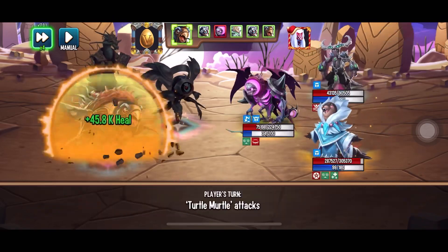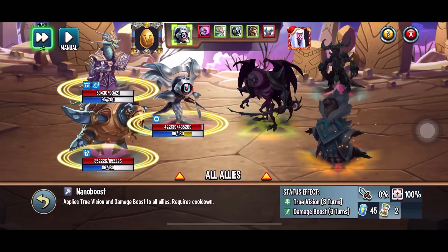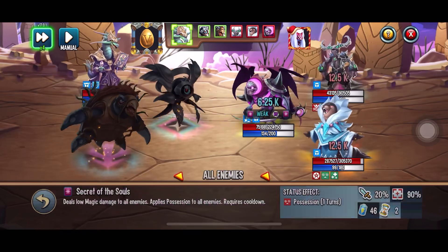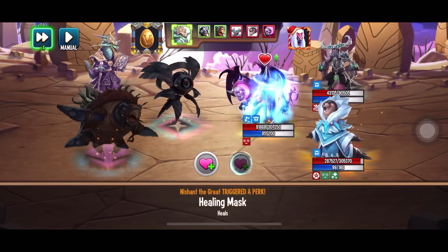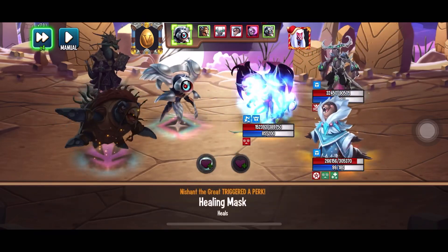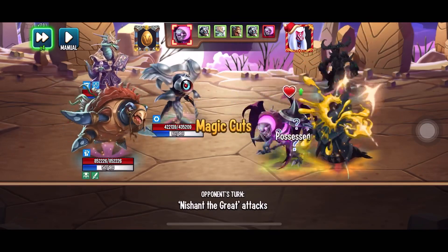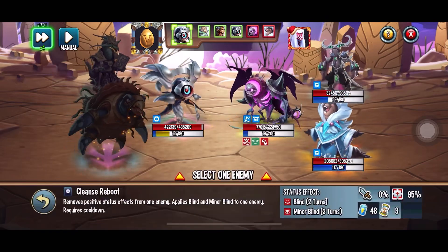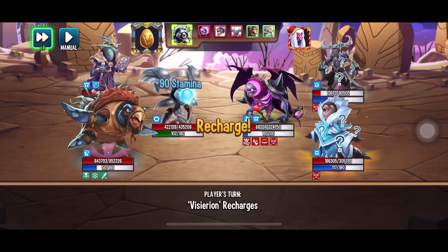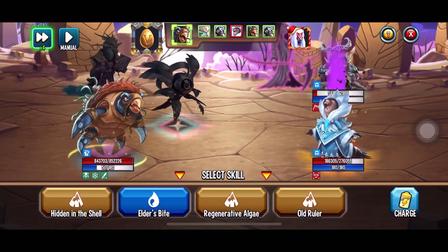I wouldn't really use him unless you don't have any other support. I wish he had an area positive effect removal and an area negative effect removal — like all the supporters right now they're really lacking in area removal. That's the base for a support, I don't know why we haven't gotten many monsters with these. Okay, I think I'm gonna win this one — definitely have the upper hand here, just blind them and go with the mega possession.